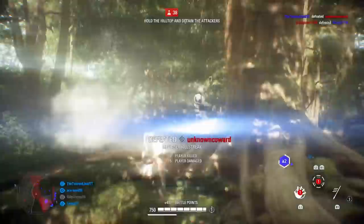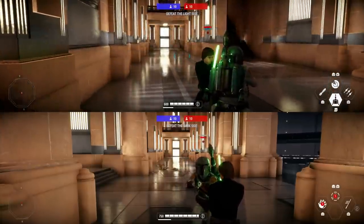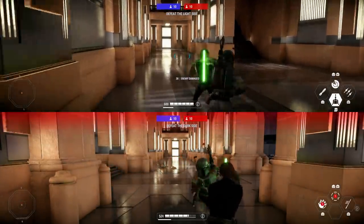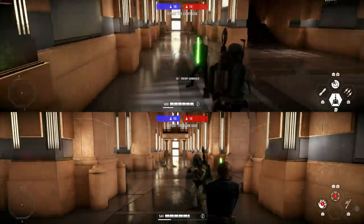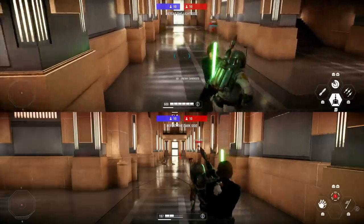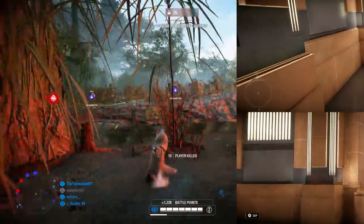Tip three is a secret for Boba Fett: double damage with his melee attack. In the clip you can see some hits doing 10 damage and others doing 20. To get double damage, you need to be in the perfect range — not too close, not too far. If you're right in that sweet spot in the middle, you'll cause double damage with the melee.